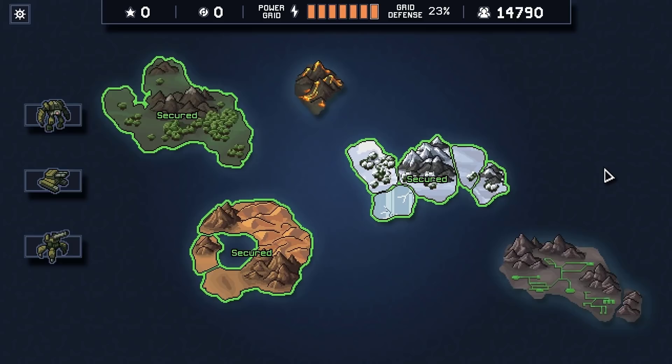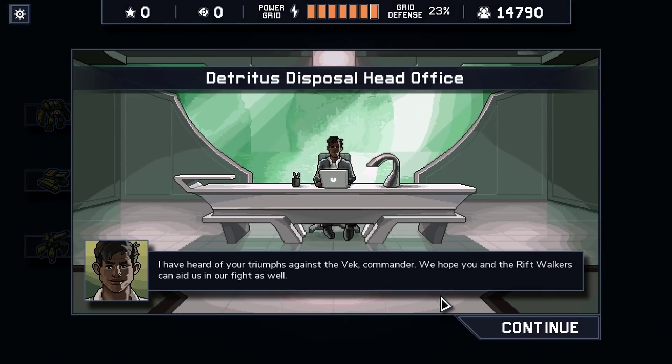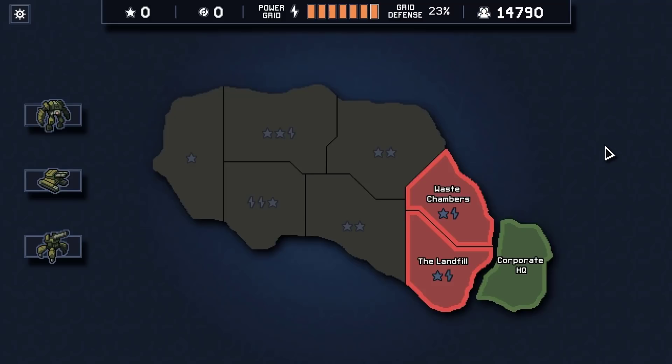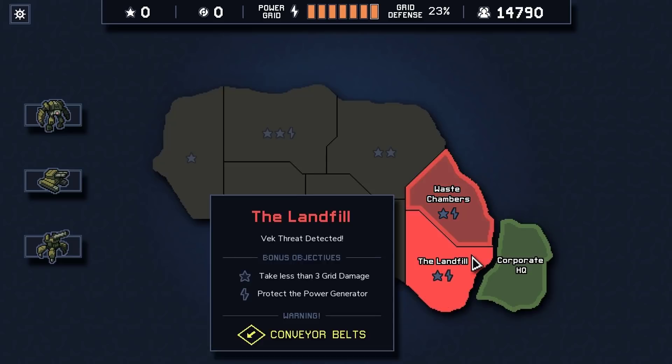Since our punching mech is already up to four damage punches and the tank has double shot, we have pretty good firepower. We're going to head over to Detritus Disposal. We're going to go for all the two-star events to get as much corporate reputation as possible. The real question is do we do Waste Chambers or the Landfill? We're going to go to the Landfill for the opportunity to try out the conveyor belts.